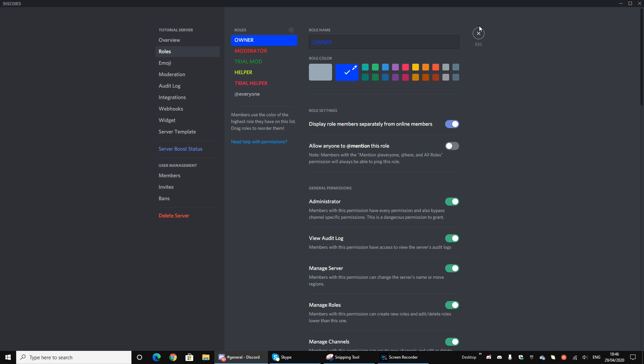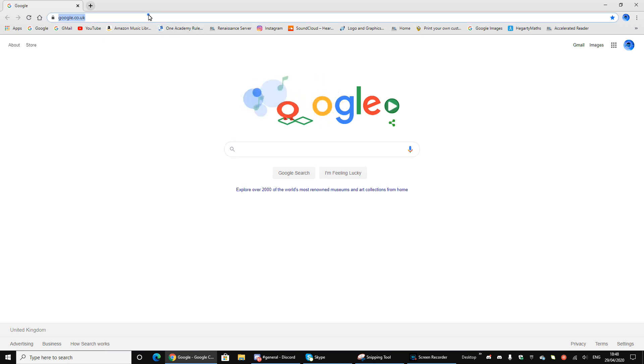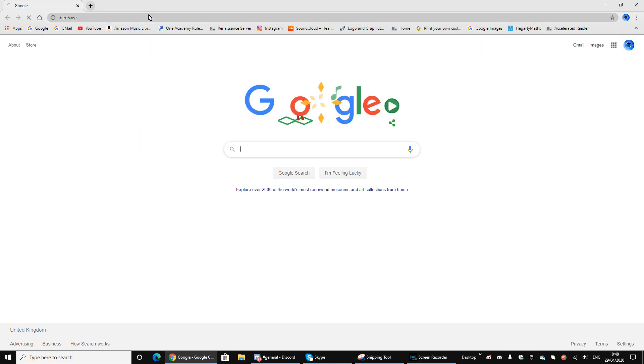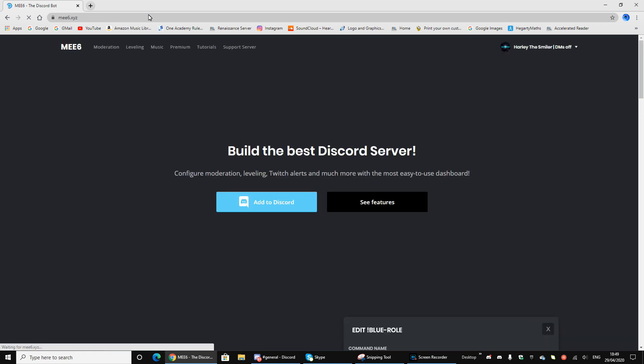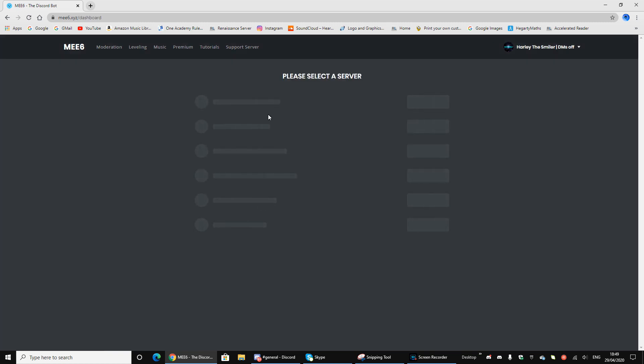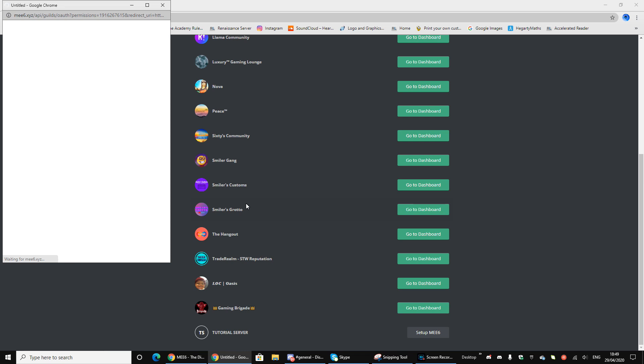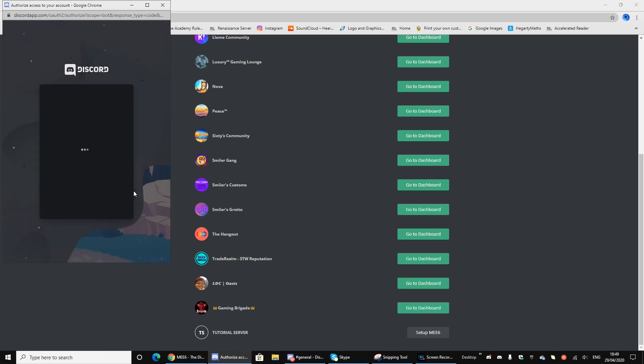At the number three spot we have MEE6, the multi-purpose bot. You just want to type mee6.xyz — that is the URL — and it should take you to the page where you can add the bot and go to the dashboard. This bot hasn't only got moderation; it has music, custom commands, everything you could want in a bot. Click 'Add to Discord' and go to your tutorial server.